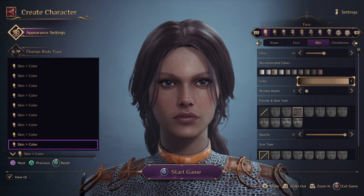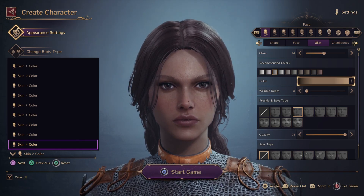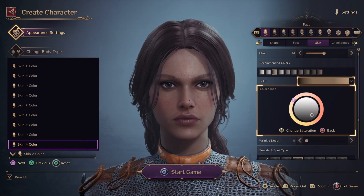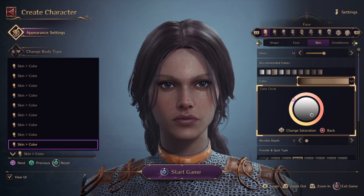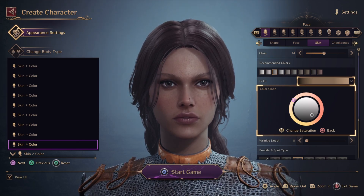If you want more options and a little more detail, just tap X and you have the color wheel. You could change the saturation and duration settings.